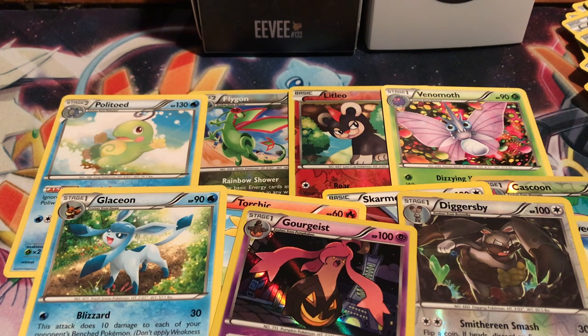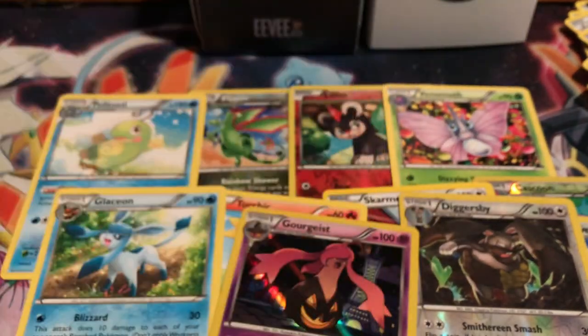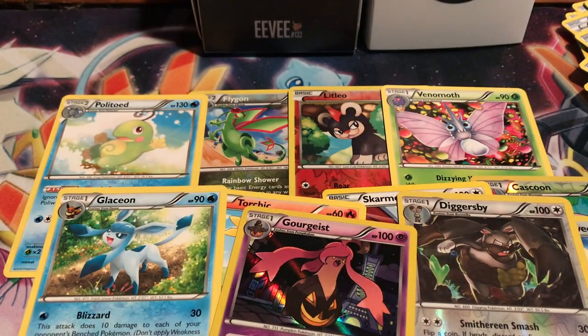Now the final pack — Roaring Skies. Can we pull an EX in the last pack? I'm thinking no, and I hope I'm not right. How about this: if we pull an EX, you guys have to subscribe to the channel. If I pull an EX, you guys subscribe to the channel. Sounds like a deal?